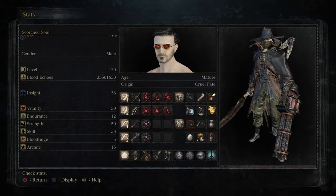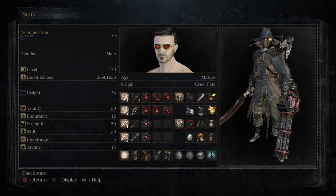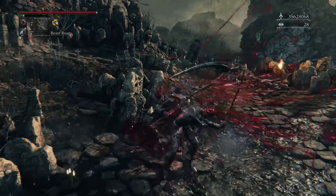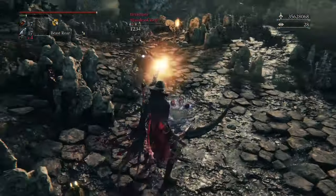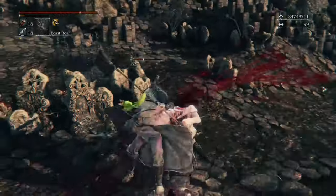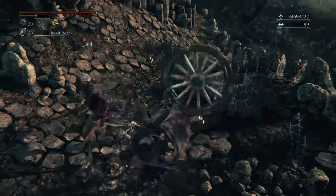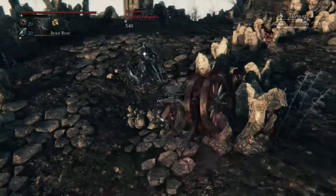Now onto my personal favorite best build, the strength quality. This build allows us to use heavy abyssals and gives us access to a wide variety of weapons, only missing out on weapons with tinge requirements, high arcane tools, and the Kos Parasite. This build has replaced the old meta 50 strength 50 skill builds, as it allows for high weapon AR, the addition of beast roar, lesser tools, the Holy Moonlight Sword, and the wheel. This build has been deemed by many to be the better 50-50.